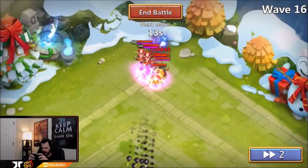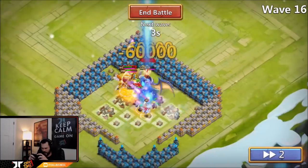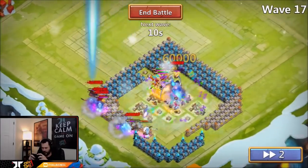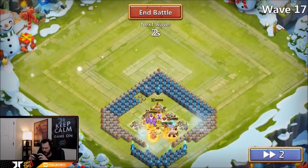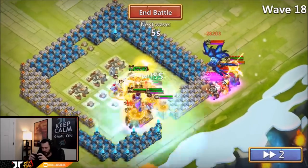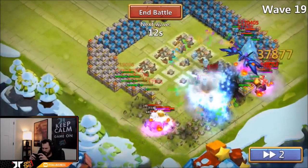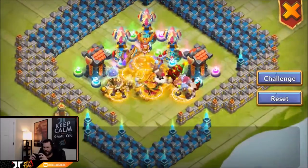Looks like a pretty good spot for that boss — doesn't take out too much stuff. Our heroes are going insanely fast. We definitely lost a hero though. Not Sasquatch. Who's in the bottom left? Yeah, we lost Athene — that's horrible. Oh wait, there's Athene right there. We lose Gunslinger? Man, that was terrible. 250 million — oh man, that's rough.